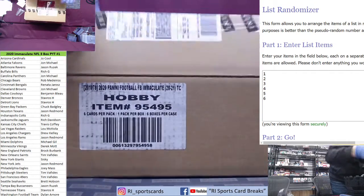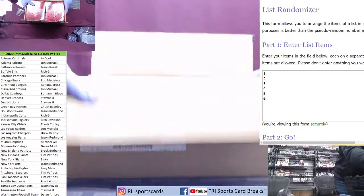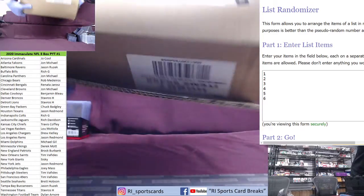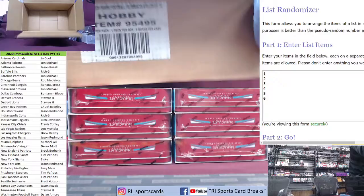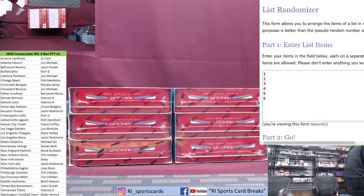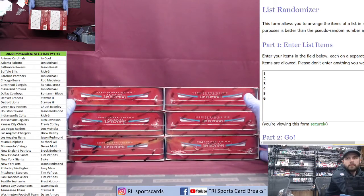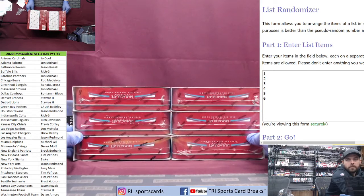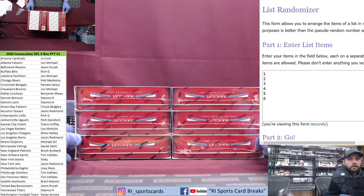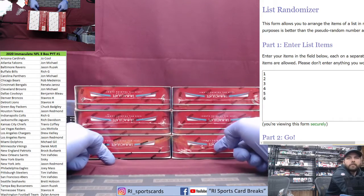The three that are left over for PYT two. Let's keep them upside down, spice it up a little bit. Box one, box two, box three, box four, box five, and box six.